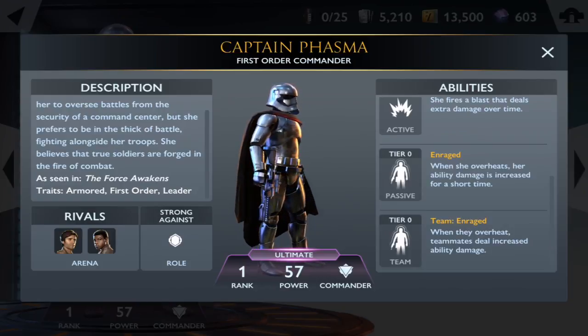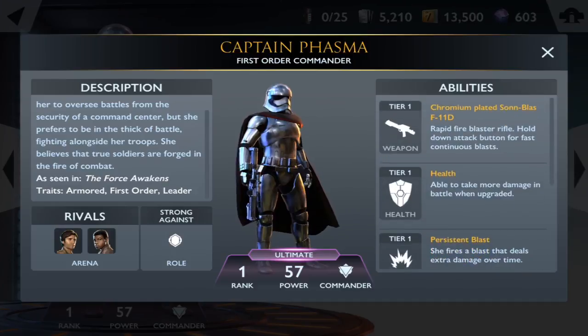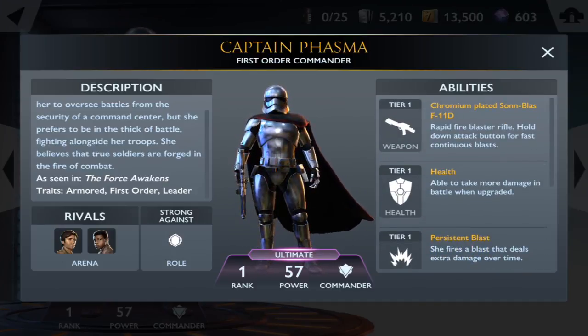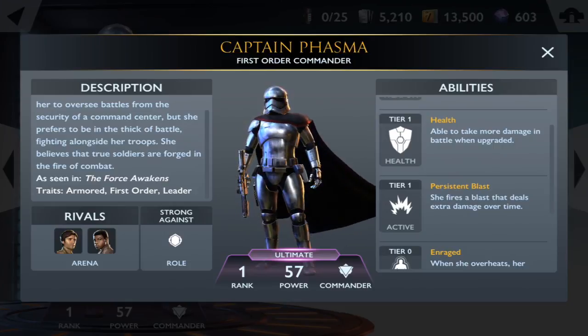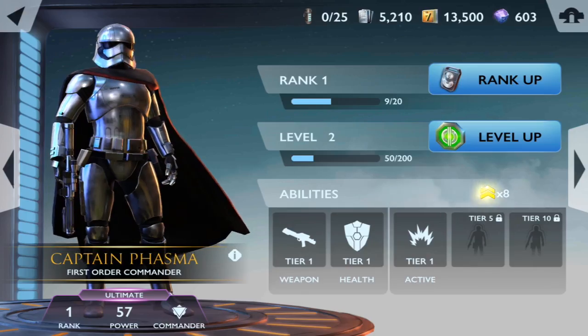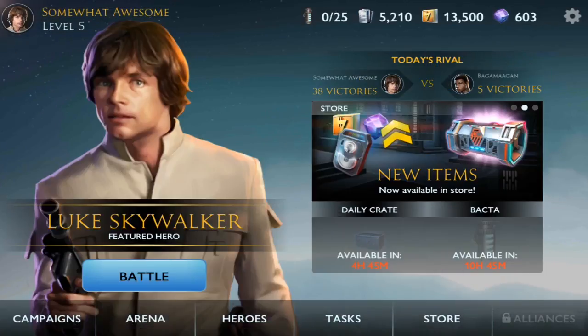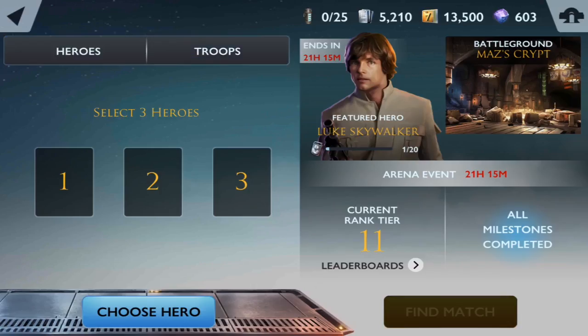That Rage ability is pretty cool — if you overheat your gun, which usually happens if you're constantly firing, you'd normally switch to abilities, so having that damage boost is great. She's gonna need leveling up. We have ability points to spend on her, but we'll wait until she's a higher level before doing that. Let's jump into an arena battle. We don't have any bacta so we can't play any campaign missions.